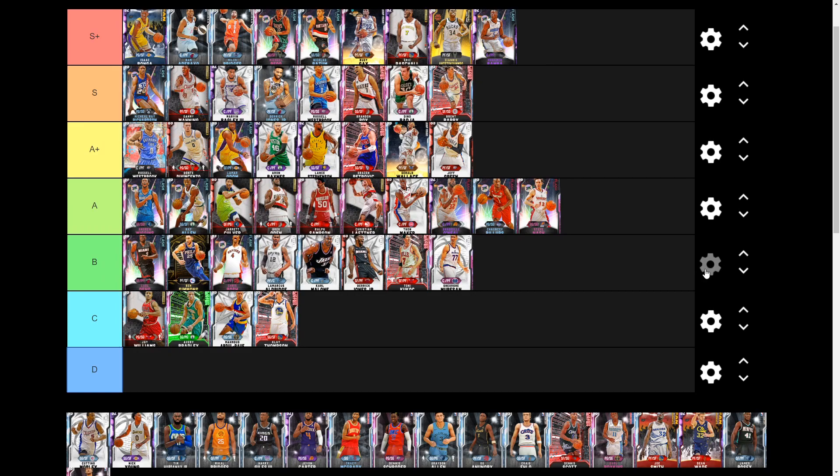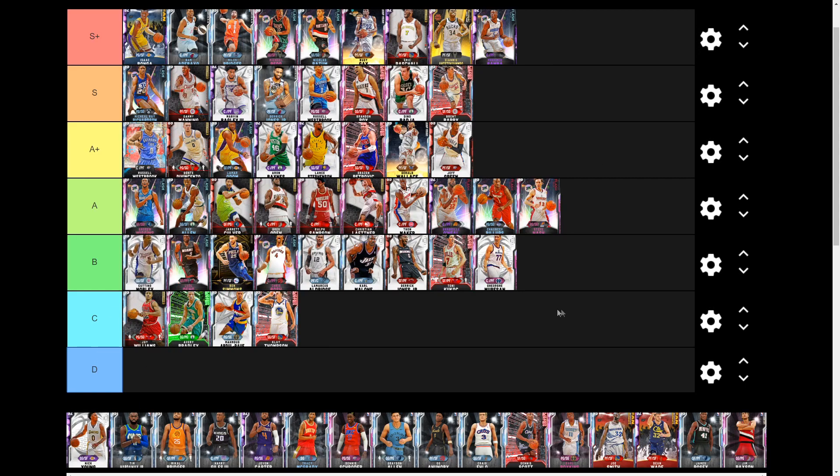Next we have Diamond Kentavious Caldwell-Pope, a three-and-D kind of god at 6-foot-4 at the two. He's a little undersized, but has 31 gold badges to help and plays surprisingly good defense even though he has a 70 perimeter which can get exposed. He has Hall of Fame clamps, but his size just doesn't impress me. I'm throwing him solid B tier — 6-foot-4 at the two or three is just really undersized.